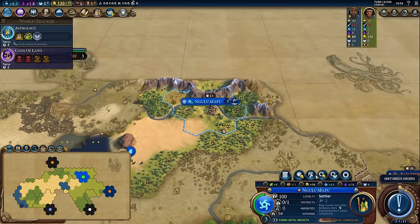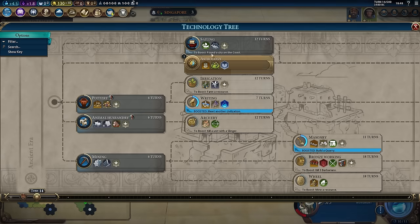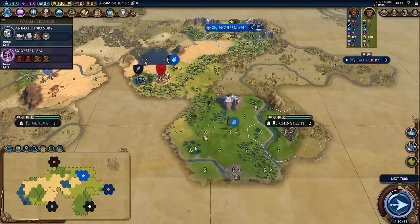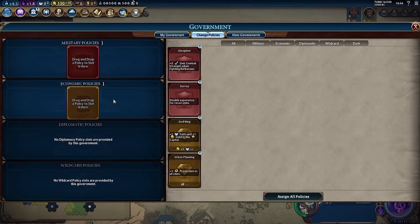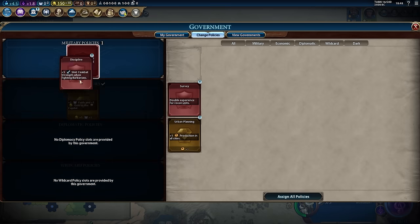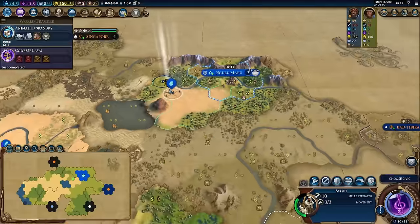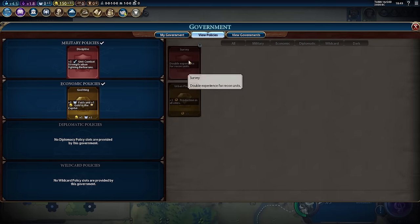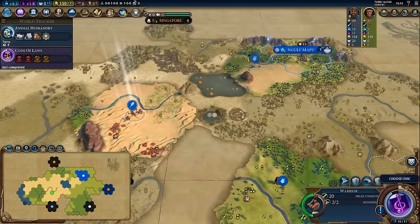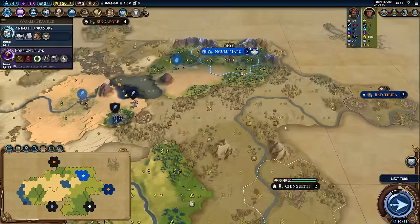Generally you're going to be looking for scout, scout, settler, settler. We found the Fountain of Youth — finding natural wonders is super good for era score. Animal husbandry and mining are two pretty important early game techs to pick up. Be careful with researching animal husbandry because horse tiles can block your district placement if you get an unfortunate horse tile. For scouts, almost always it's good to go for the forest promotion, but hills is also totally valid — I pick based on what's nearby. For civics, discipline allows you to fight barbs more effectively. God King allows you to get a pantheon. Foreign trade into early empire is the way to go.